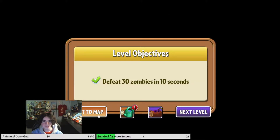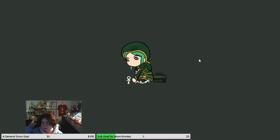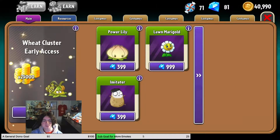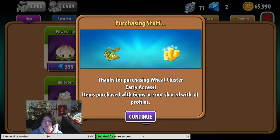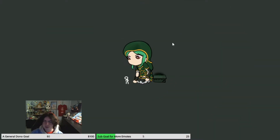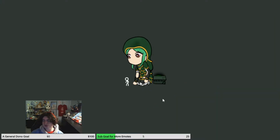Well, let's head back to the map because I think we have to do it through the shop - because we could unlock it in the almanac, but doing it through the shop gives us extra money as well. So, 79 gems, Wheat Cluster, early access. Give me all this stuff. Got a whole bunch of coins. Thanks for purchasing Wheat Cluster early access. We now have Wheat Cluster - now we can use it. Will I use it in this next level? I don't know, but it's a new plant and I would like to try it out.